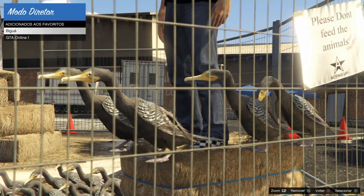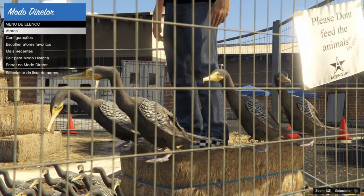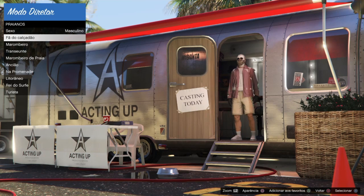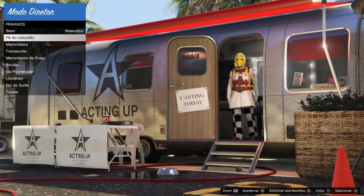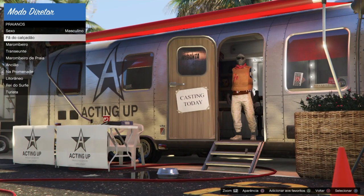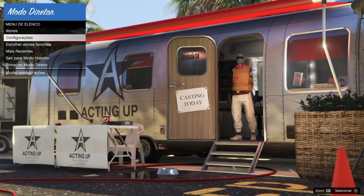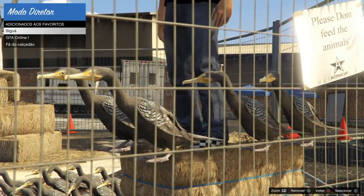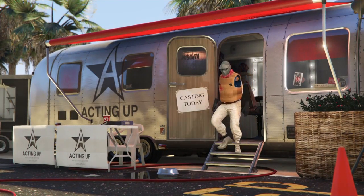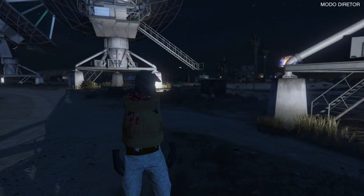Agora vamos voltar aqui e ir em atores, praianos, e vamos vir no fome com o saudão. Vamos estar procurando uma máscara totalmente fechada com a meia na canela. Achei a máscara — essa aqui é a máscara perfeita! Pode adicionar aos favoritos. Depois de adicionar, você vai voltar, escolher nos favoritos, ir no fome com o saudão que adicionamos, e vamos entrar com ele no modo diretor. É importante fazer isso para ele não sair da gaiola.